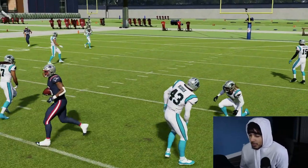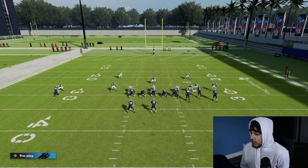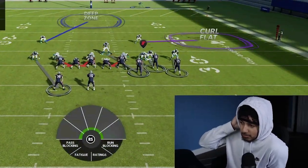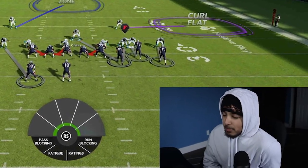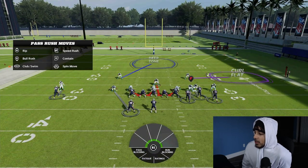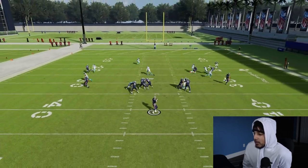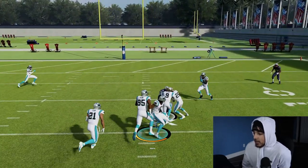A lot of you guys have been asking how do you run man — this is how I like to run man. If you got the sub-tips, you know how to do a Send-To variation of this as well. I posted some sub-tips to my Twitch; DM me on Twitch if you need that. For the most part you just want to man up that linebacker to the tight end, put that guy on the right in a Purple, put him in a Third. Things will still be open, but if you have good users and good cornerbacks you are going to be able to bag a lot of things.